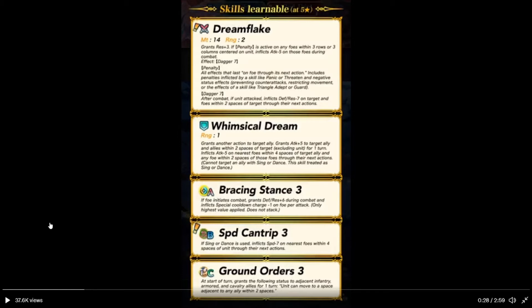Then we have Winds of Good Dream, which is her unique dance move — grants another action to a target ally, Attack plus 5 to target ally and allies within 2 spaces off-target excluding herself for one turn, and inflicts Attack minus 5 to the nearest foe within 4 spaces of the off-target ally and foes within 2 spaces for the next action. Raising the Stance: if unit initiates combat, Defense and Res plus 6, and special cooldown charge minus 1 per foe's attack. Speed Cantrip inflicts Speed minus 7 to the nearest foe within 4 spaces.